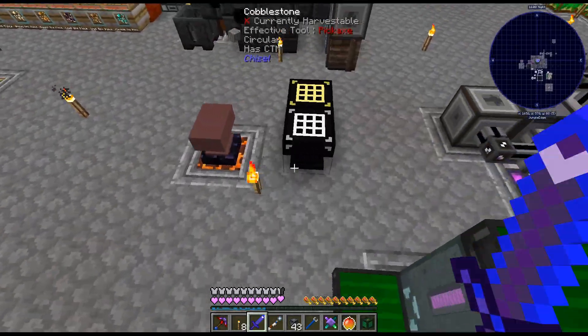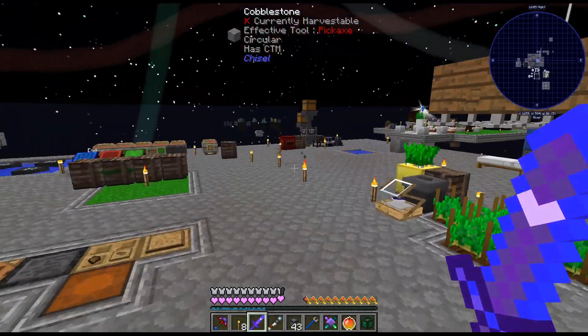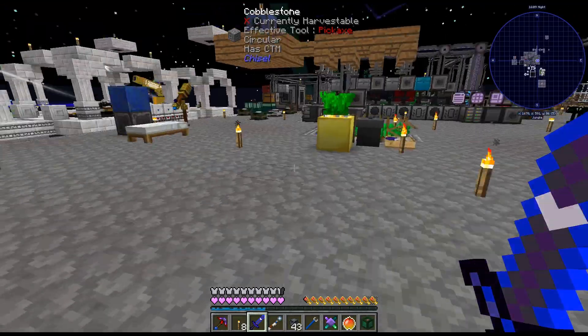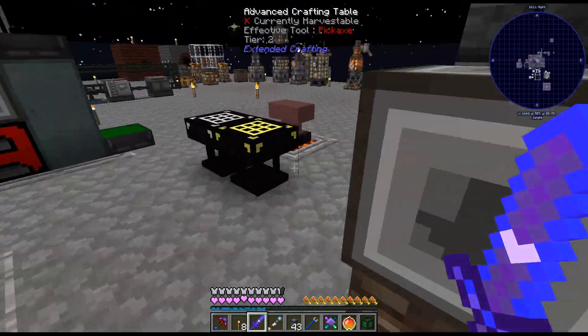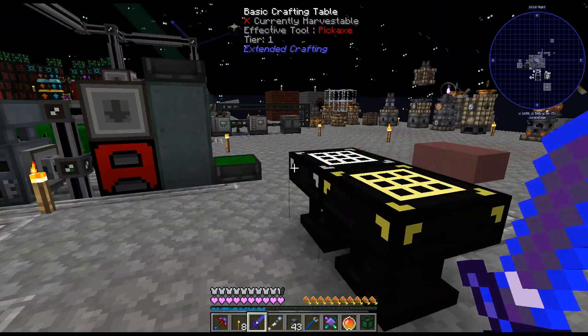Before we go over there, let's grab this — I needed the crystallized gold, easy enough to get in that crystallizer thing. And there we go — mob duplicator, I had everything. Just getting it all together is a bit annoying — that should be a quest.